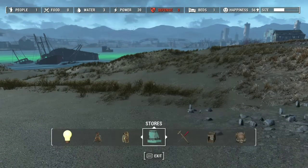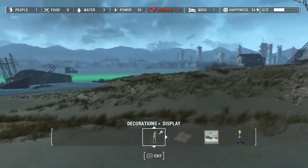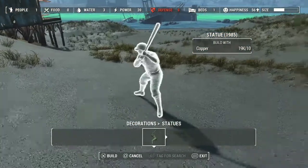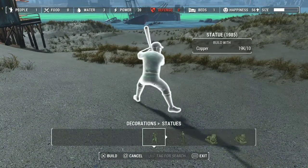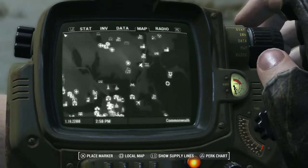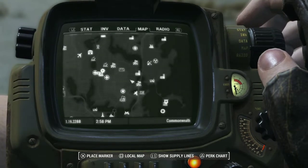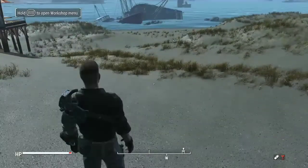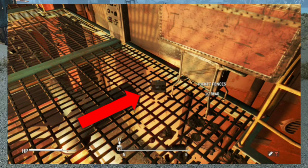Now for XP, what you want to do is build statues. I'm going to be building these statues because they only cost 10 copper and they give you the most XP. In order to get the blueprint for the Baseball Man, you can find it over at Saugus Ironworks. It will be in the final room where the raider boss is in power armor — it will be on a little table behind them. There's a picture on the screen right now to show you.